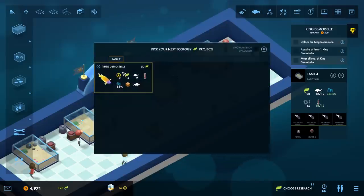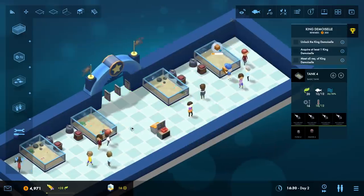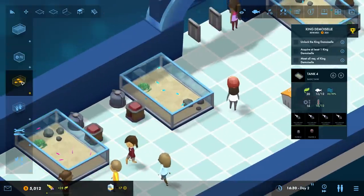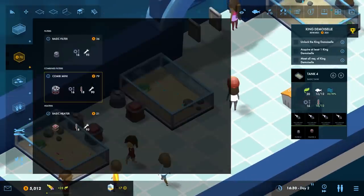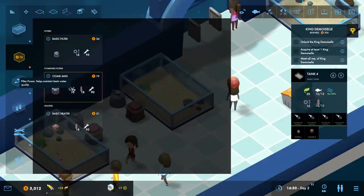Pick your next ecology project - we only have one choice, the king demoiselle. Let's try out these new combo mini things. The combo mini provides 18 temperature, costs 90 for maintenance, and has filter power of 16.